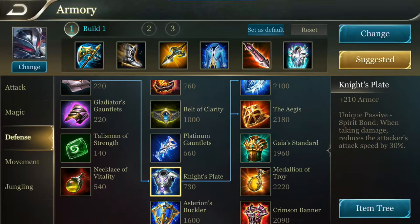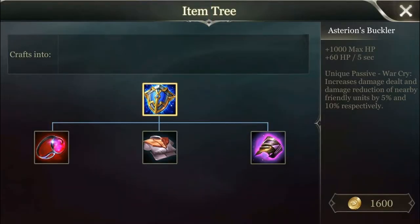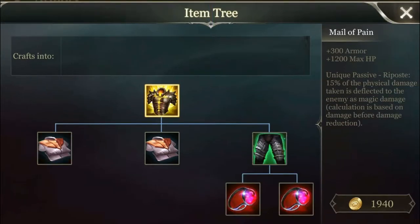All the items we mentioned were tier 2 defensive items. Now let's move on to tier 3 items. Let's see what the first item, Asterion Buckler, can do. It provides 1000 HP and 60 HP per 5 seconds. This item has a really strong passive — it increases attack damage of nearby allies by 5% and decreases attack damage of nearby enemies by 10%. In my opinion, every support tank should build this item very early in the game.